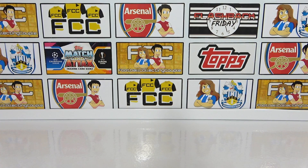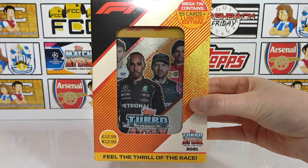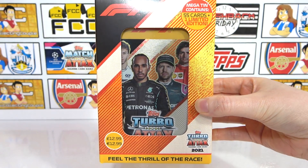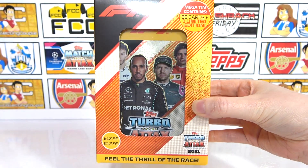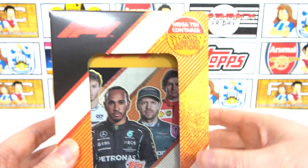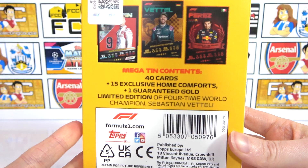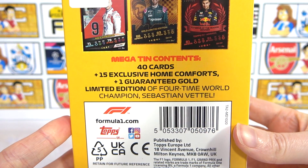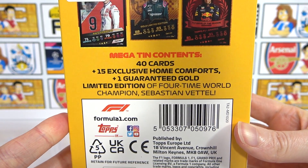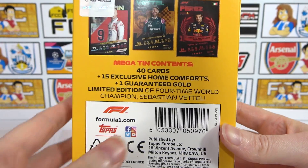Hello! We are Football Couple. Today we're going to be opening up this TurboTax 2021 Mega Tin. This retails for £12.99. As you can see, we're going to get 55 cards and a limited edition. On the back we can see 40 normal cards, 15 exclusive cards, and one guaranteed gold limited edition. Hopefully we can get something really good in here.